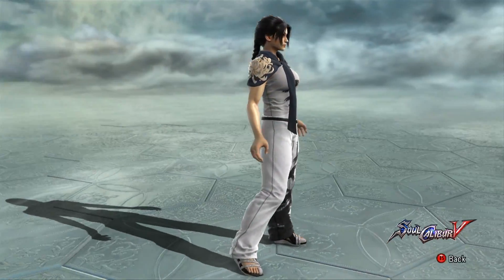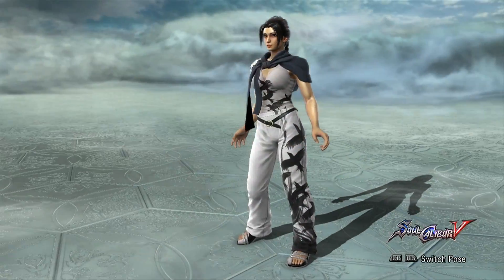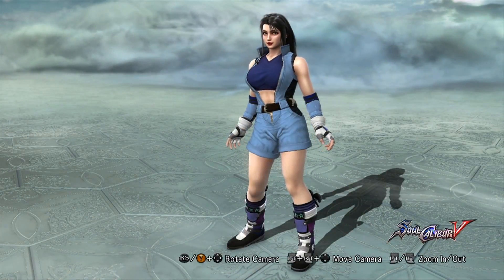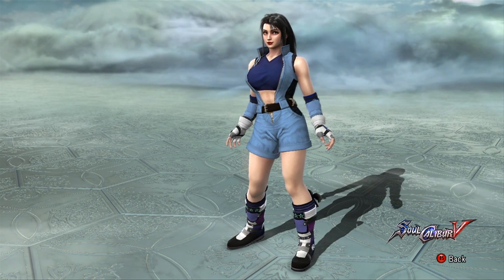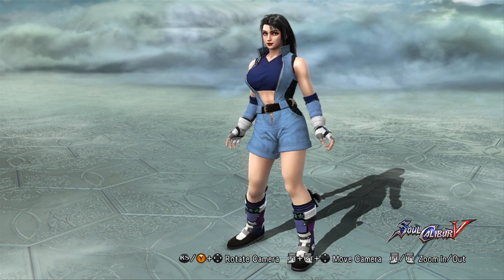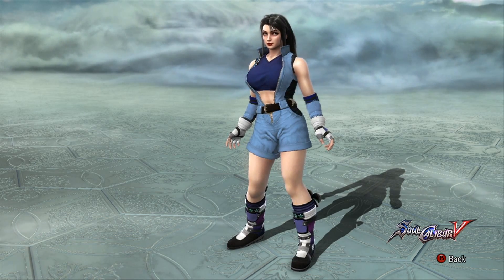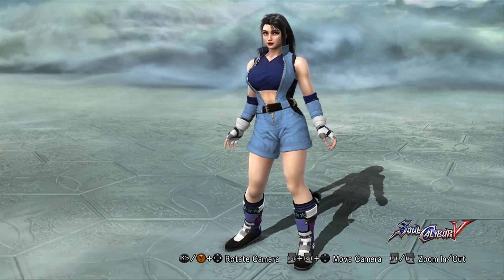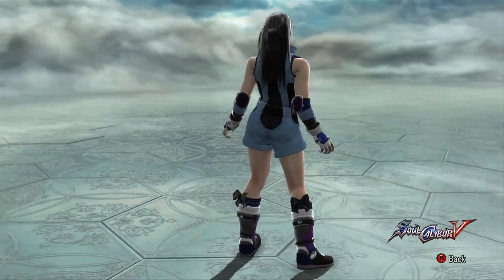Let's take a quick spin around. And for the second part of the Tekken Costumes 2 pack, I got Miss Hannah Minks helping me out with Asuka's three-piece set. It's the top from the neck down to the shorts, the gloves, and the boots.